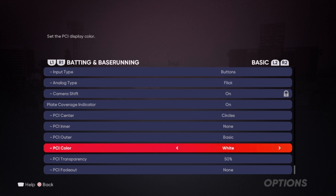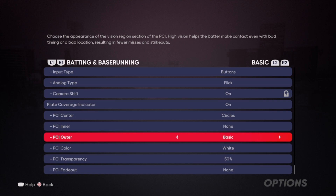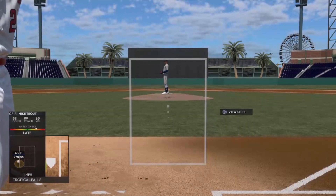Set the PCI color to white, then put the transparency at 50%, and set the fade out to no fade out, so your outer circle does not fade out.